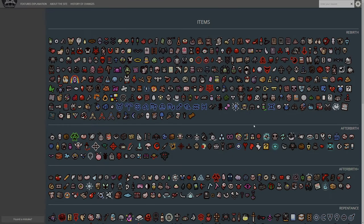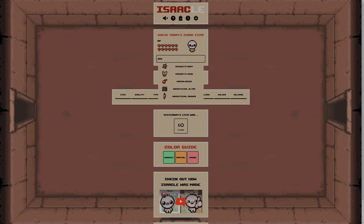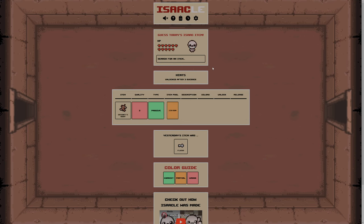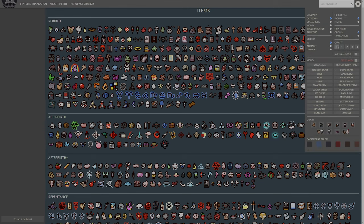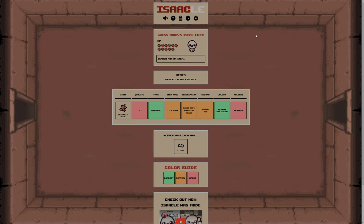I like Cricket's Body a lot, it's a fun item. I did Shift-Tab rather than Baker. Let's do Cricket's Body to start and see what we get. So it's in the item room and another place - it's not Rebirth. It is Range Start, Tears Start, Tears. So let's remove quality 3 to start with. We know it's in the item room plus something else, it's red or brown, it's always unlocked, and it's not Rebirth.